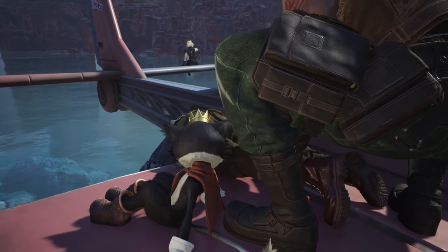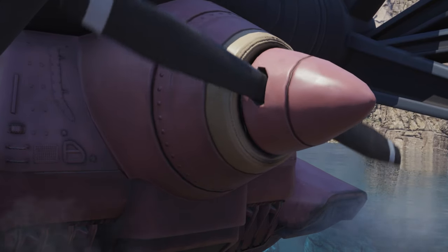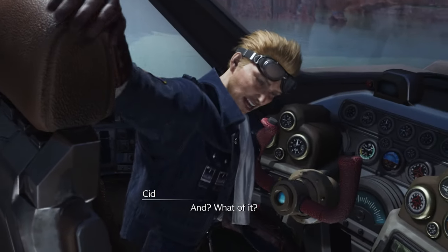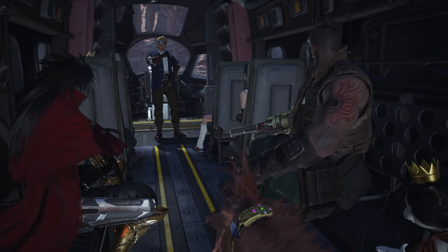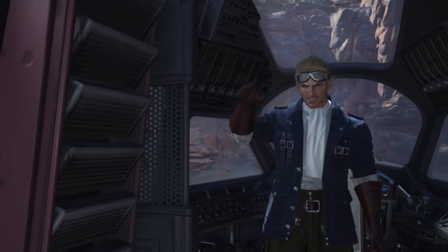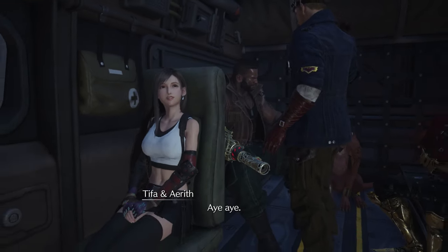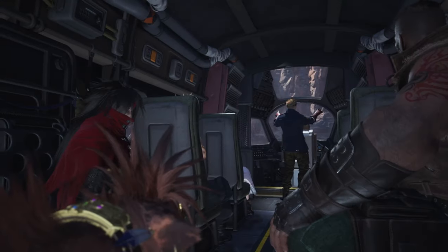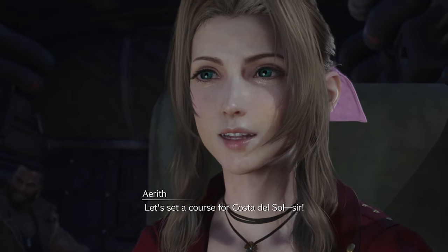Yuffie's just out there tanning. Let's start her up. He's so full of himself but he has the charisma to pull it off. 'So you can think of me as the captain of your ship.' And then this is where we get to go to different ports. Let's set sail — straight through the ravine and on to Costa del Sol. 'Sounds like a plan, we'll be there before you know it. Let's set a course for Costa del Sol, sir.'